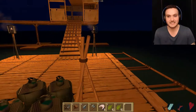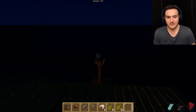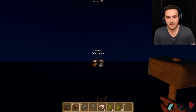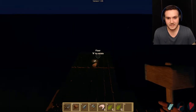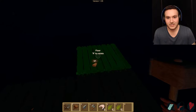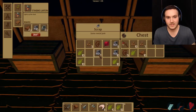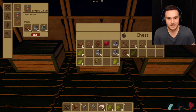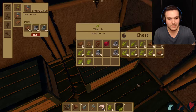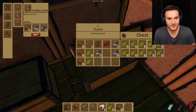We'll put this lantern right there and one more just over here. Huzzah — we've got light! Let's finish the floor over here. I'd like to extend it — I kind of have a really cool idea I want to try to incorporate, but I'm not sure how I'm gonna do it yet. We're out of wood again.